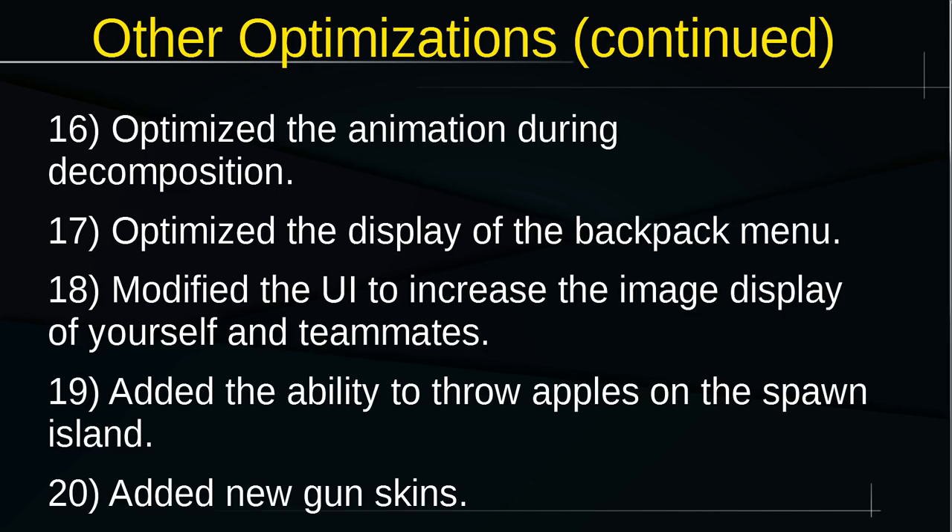They've added the ability to throw apples on the spawn island — much better than when there were weapons there and everyone's ears were melting from constant gunfire. They've also added new gun skins, probably timed with the next season introduction. As for when 0.8.6 comes to global, it's most likely around August 18th to 20th — a month after 0.7.0, and also when Season 2 ends. I'd imagine they'll want Season 2 to conclude before the Sanhok map launches.